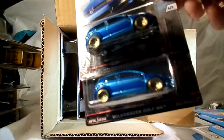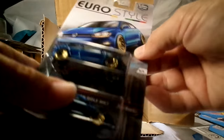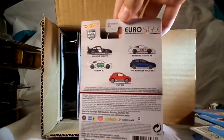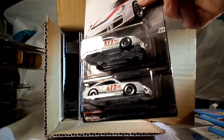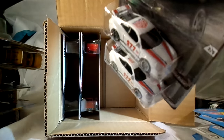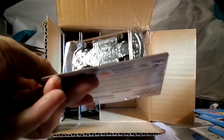Next, this is the Golf GTI MK7 in blue — it's a nice blue. Couple of those. Four of five — there's all the different ones that we will be seeing. Real riders. There we go — first of two Porsches in this assortment, that's the 911 GT3 RS in white. Cool — of course these are all metal, metal base.